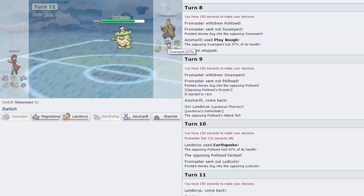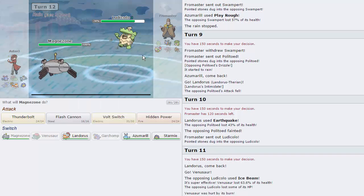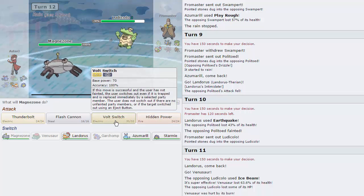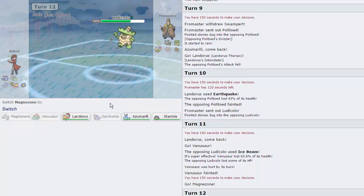I can choose to Flash Cannon here or double, because I'm not going for an Electric move as long as that Swampert's around. His rain's going to run out at some point and we still have Starmie, so I am going to Volt Switch — but he's going to Hydro Pump and just knock us straight out. That's a little bit problematic.